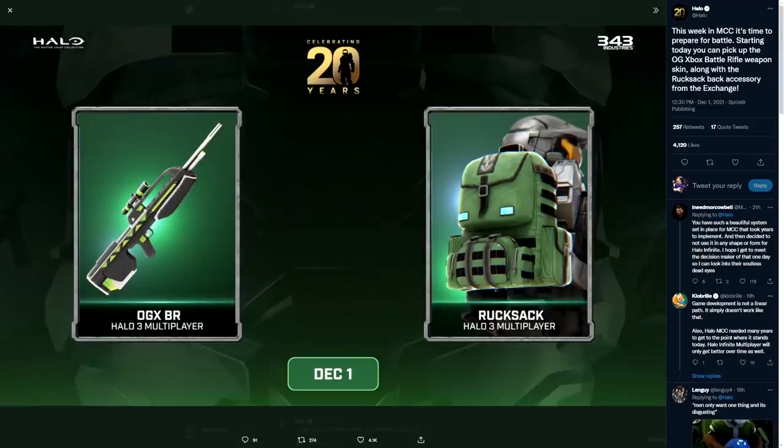While we're on the topic of MCC, there was some awesome content dropping with the OGX BR skin that a lot of you are going to want to pick up. You're only going to be able to get this in the exchange this week. I know most of us are playing Halo Infinite right now, but if you want this BR skin, now is the week to pick it up using seasonal points.